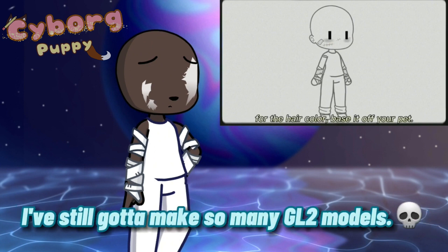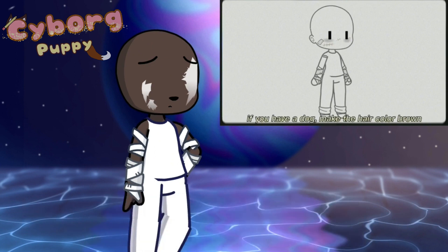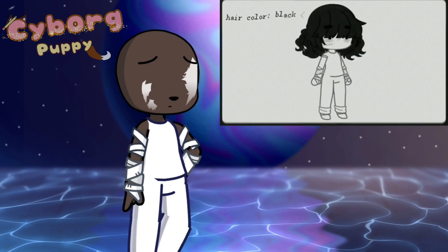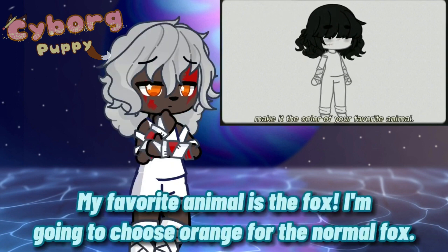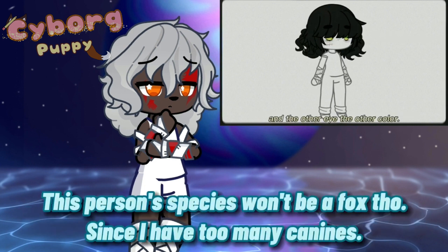For the hair color, base it off your pet. If you have a reptile, make the hair color green. If you have a bird, make the hair color red. If you have a dog, make the hair color brown. If you have a cat, make the hair color orange. If you have any other pets, make the hair color teal. If you don't have any pets, make the hair color black. And if you have multiple kinds of pets, make the hair color blue. For the eye color, make it the color of your favorite animal. If your favorite animal is mostly two colors, make one eye one color and the other eye the other.